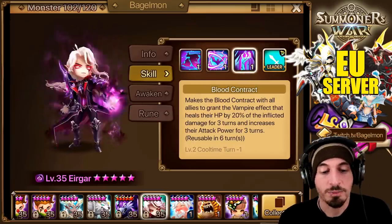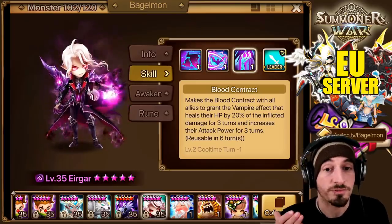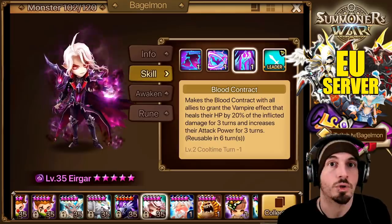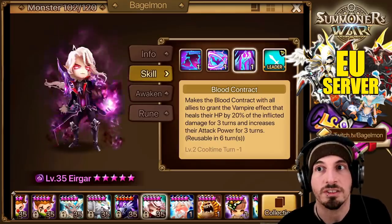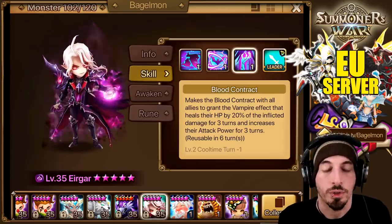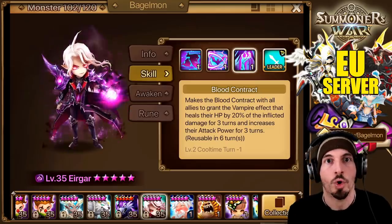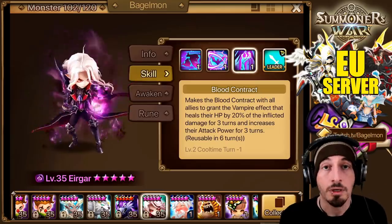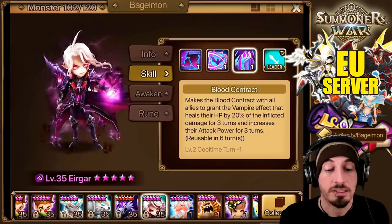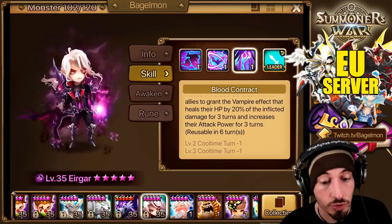For units whose damage scales on enemy debuffs, Weaken gives three extra debuffs for those units to do more damage — and we want to do a lot of damage. That's the name of the game. The 3-turn Attack Power buff is huge. There's a big difference between 3-turn and 2-turn when you need consistent Attack Power over a long, drawn-out battle like Riftbeasts. The cooldown also makes a big difference.